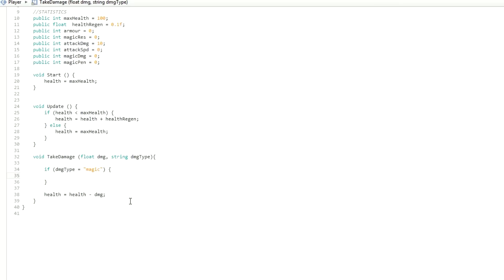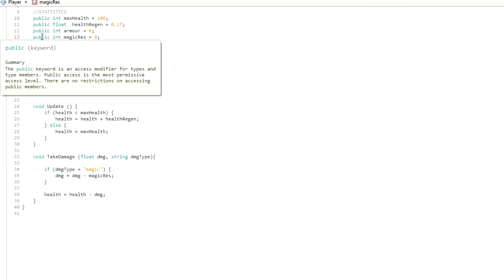If the damage type equals 'magic', then dmg equals dmg minus magic_resistance. Basically, in the statistics I've made something called magic_res or magic resistance. You've got this in League and pretty sure you've got it in Dota as well. Basically what this does is negate magic damage towards a player. So if you build magic resistance, you're negating that from the amount of damage that you're taking.